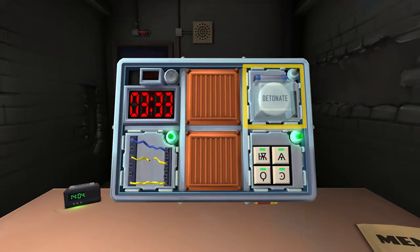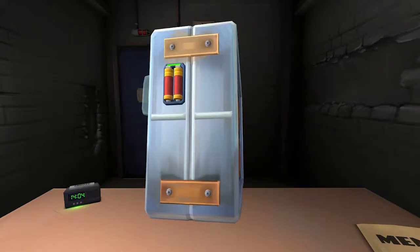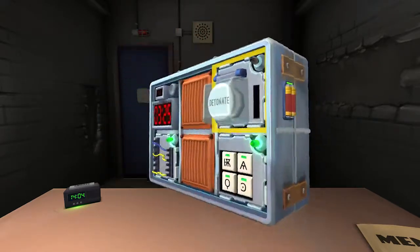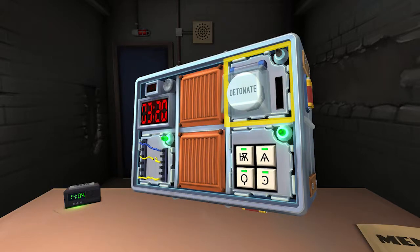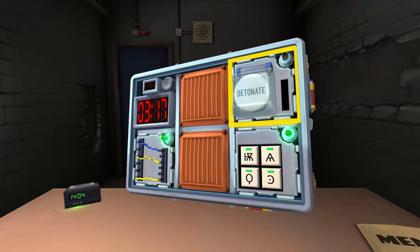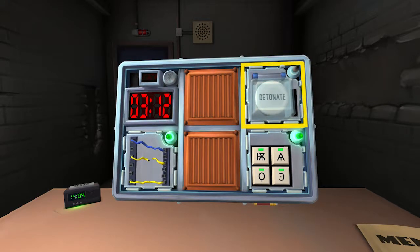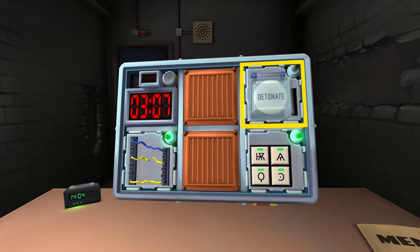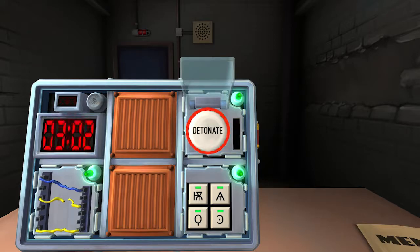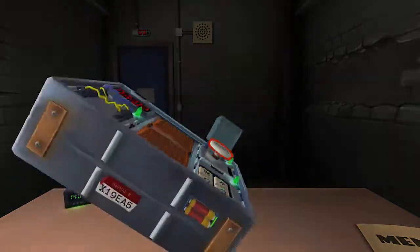It's green. I have a detonate button that's white and two batteries. This is one of my least favorite ones. You said it says detonate, right? Yes. How many batteries? Two batteries. Press and immediately release the button — just tap it. Green. Is that it? Yep. We're done. We live!